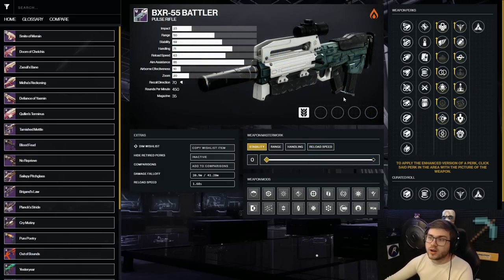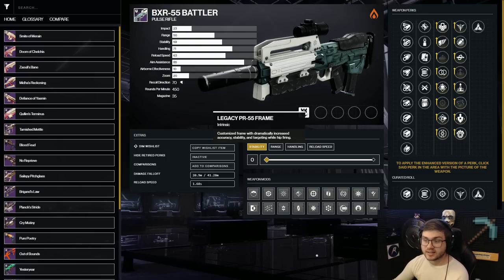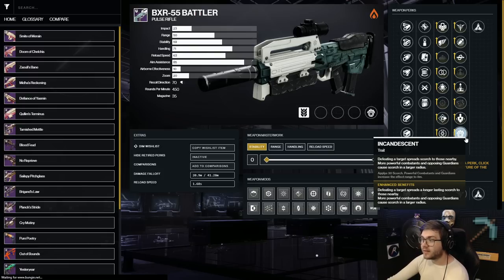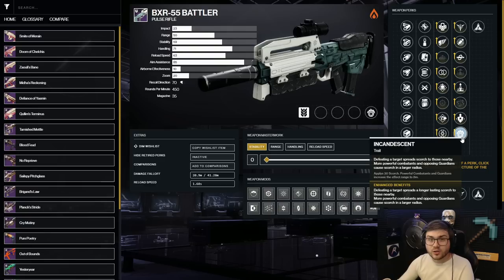Moving on to Solar — the best Solar weapon for Solar 3.0 is the BXR-55 Battler. Zalubane is very good and has a fun role, but for overall utility the Battler is the best option. It's good at long range and short range thanks to its legacy frame intrinsic perk, and it comes with Incandescent — the unique Solar 3.0 perk. When you get a kill, it spreads Scorch around in a large explosion similar to Firefly, which can eventually ignite enemies, some of the best add clear in the game.